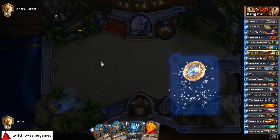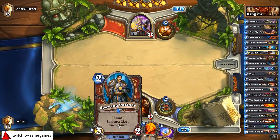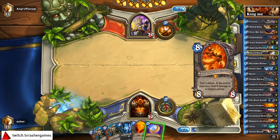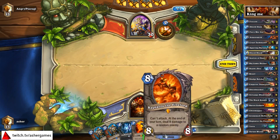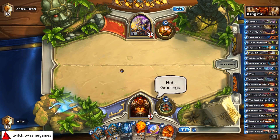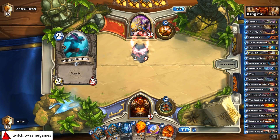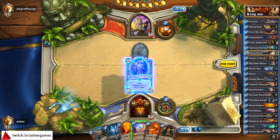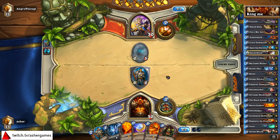Two Sparring Partners — interesting start. I don't know if it's worth dropping them both early with the coin. Baron Geddon is also there. This may be too heavy on Legendaries if I need to try and get some other cards in there. Let's see if he drops anything on two. I don't mind taunting it. Haven't gotten a Black Knight combo in yet while testing this deck, but it's a thing and something you're going to get.